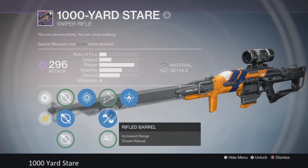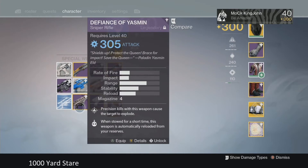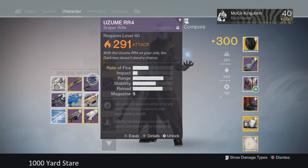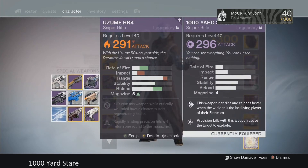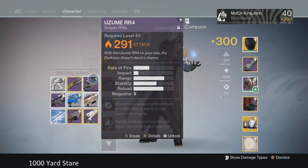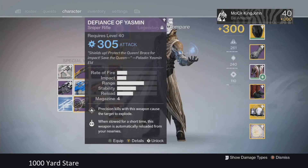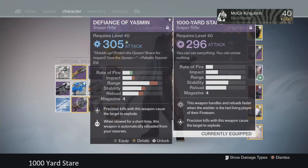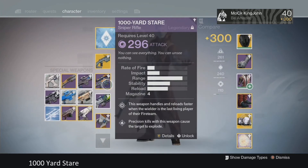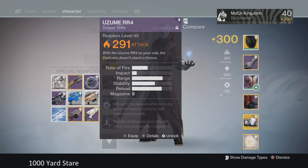Compared to other snipers — the Yasmin, the Uzume RR4, and the Dead Orbit sniper — the 1000 Yard Stare is super high in impact. The Uzume RR4 and the Defiance of Yasmin, which is the raid gun, are higher impact options, but as you can see, none of these are class B high-impact snipers. So they won't be used most likely, unless you're going to spam two body shots — but against good players, you're not going to get that second shot off.